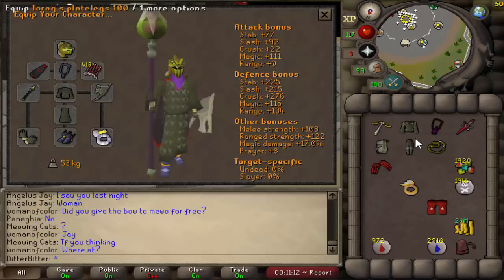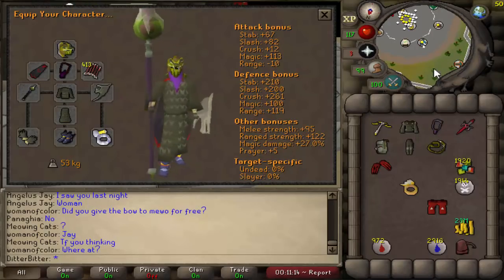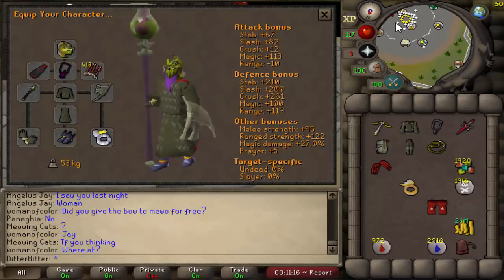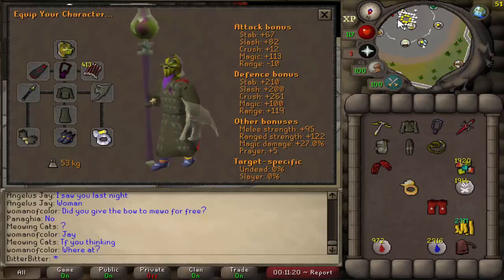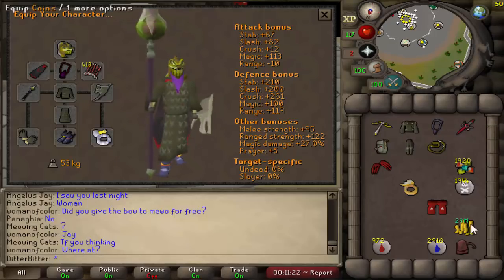All we needed for the arcane was 80 more mil, and that was the last item to complete the series. So we decided to go deep wild PKing for a bit — and that's when we ended up making a lot more money. I'm gonna let you guys watch that yourself.